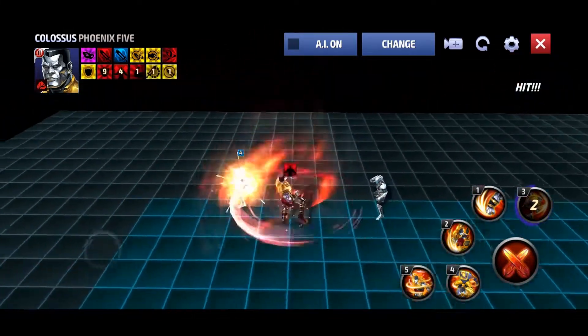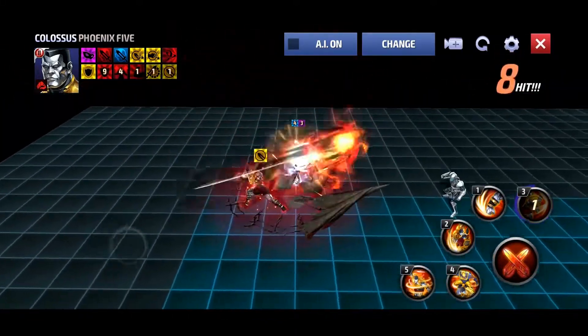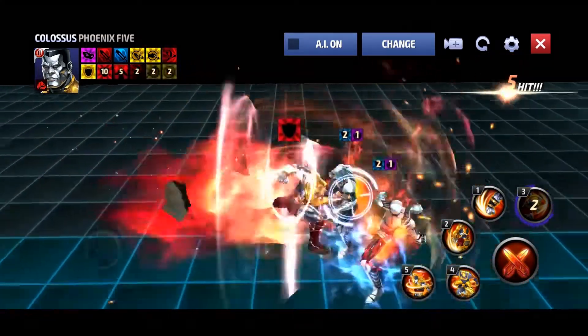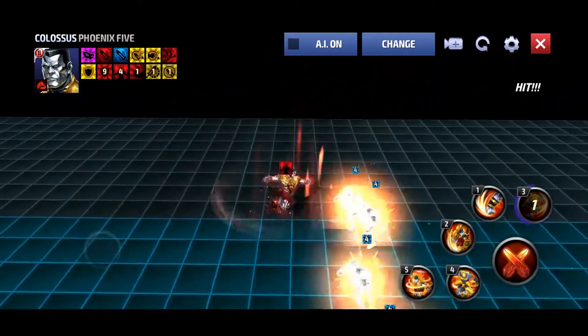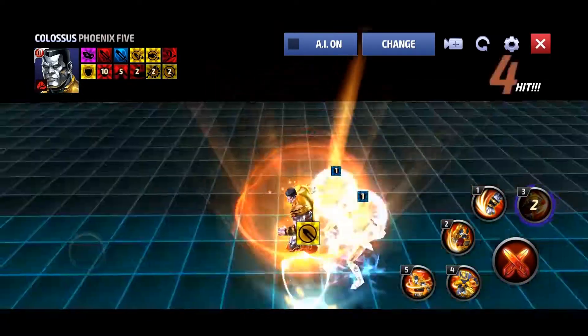The third skill is pretty much exactly the same — it just has some fire effects added to it. But it's pretty much the same skill, except at the end, instead of just punching the ground and having it split and knock the enemy backwards, it makes some ground spikes or earth spikes come out of the ground. Just a little bit of a change there, nothing too crazy.